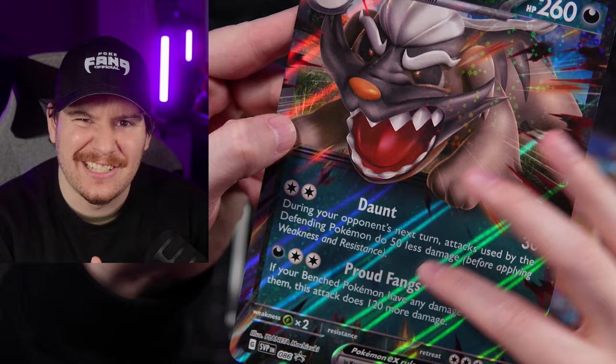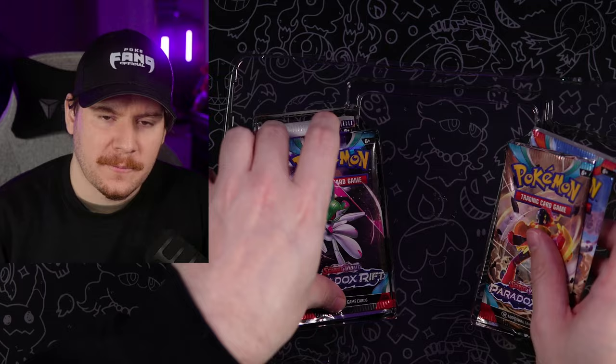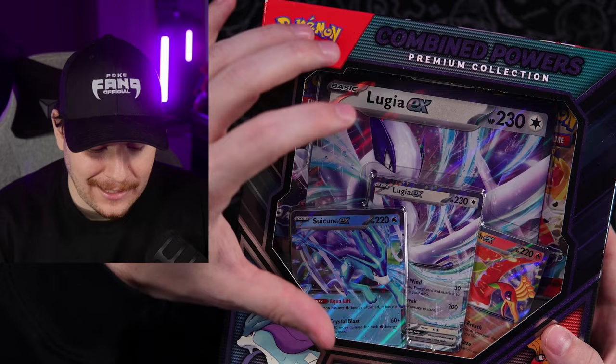I do like that you get to really see that pattern on these Jumbo cards. The textured Jumbo cards are actually my favorite because there's just so much detail to see up close and personal. I don't know if this is the same size as the Vs and VMAXs we were getting recently, or if they're going to fit in those celebration binders. We have four packs in this box, but luckily we have 11 packs in the Combined Powers Premium Collection.